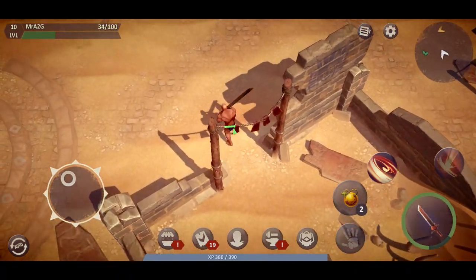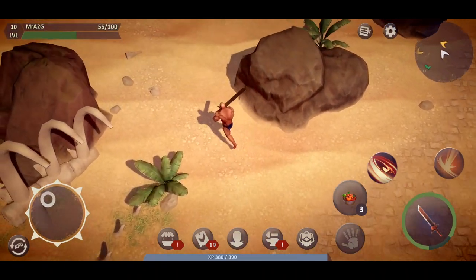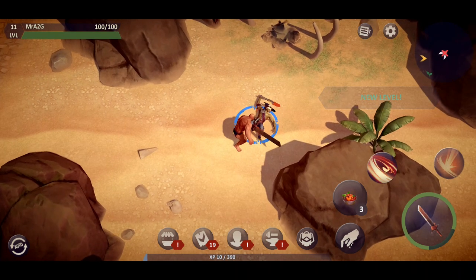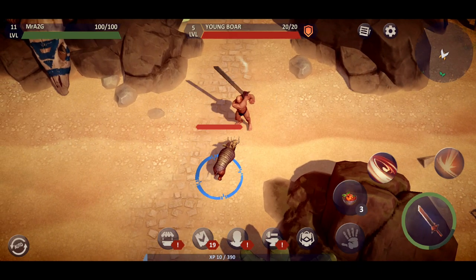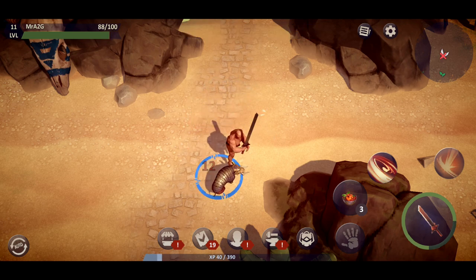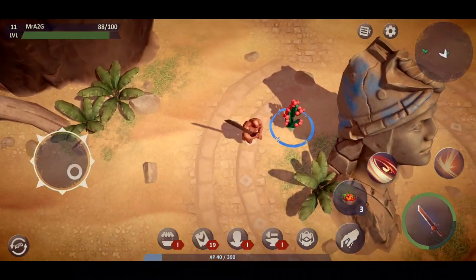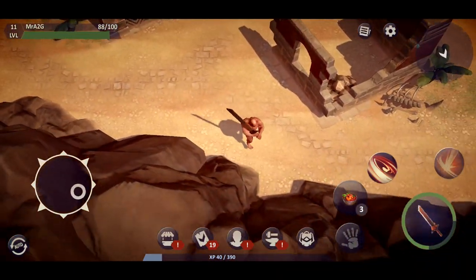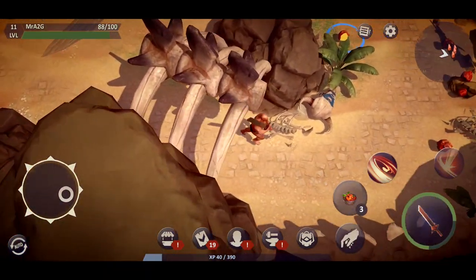All these animal hides I'm picking up are great — you need animal hide to get basic tier armor, and with that you have a bit more defense on your side. I think I'm about to hit level 11. You do need to be careful and play your cards right, because it can be easy to overdo it — I fell into that trap early but quickly got myself out of trouble.